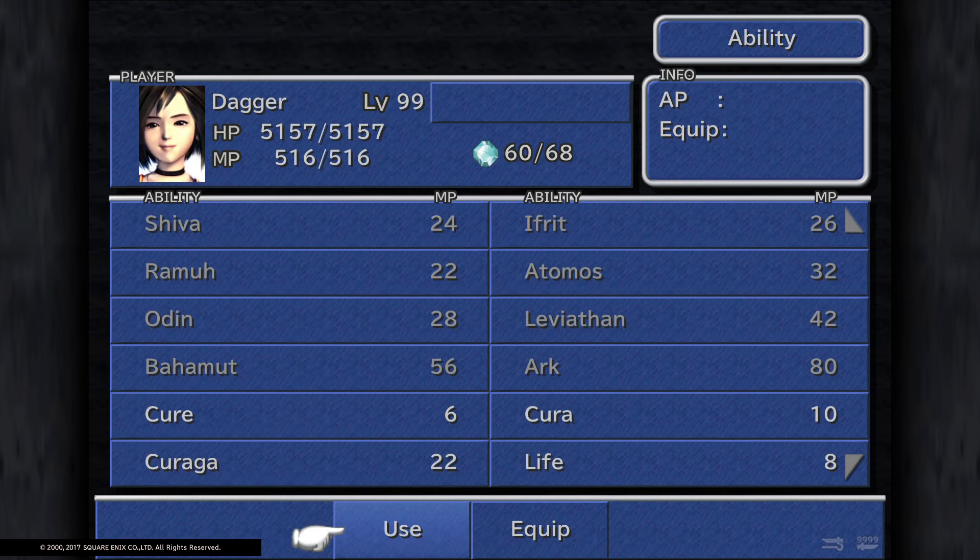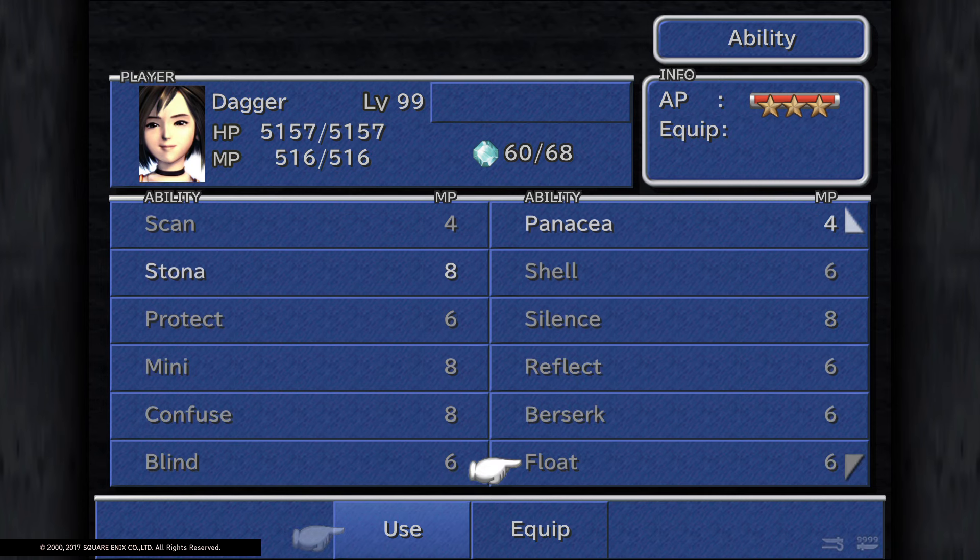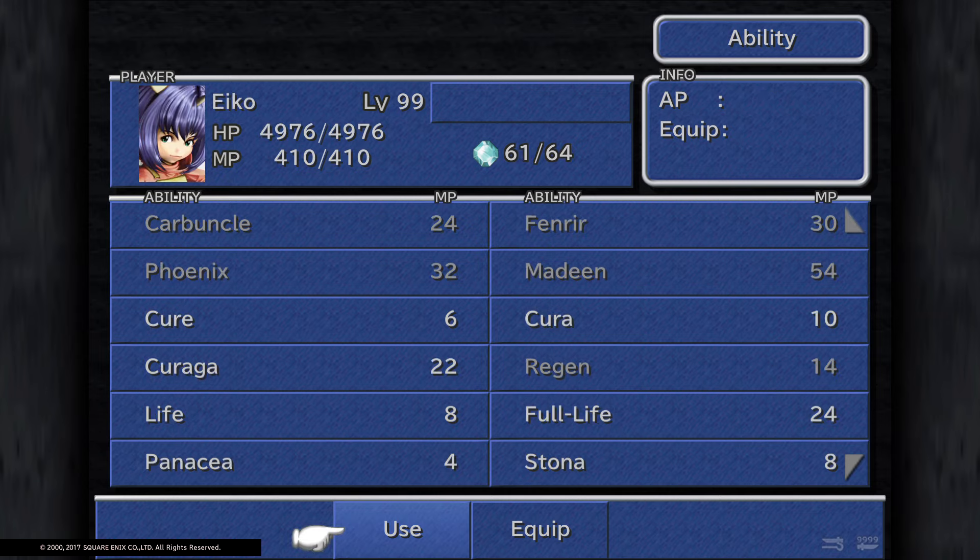Dagger with white magic can never really damage enemies with her spells — maybe Desert Fever or something — but it's mostly summons for her when it comes to dealing damage.